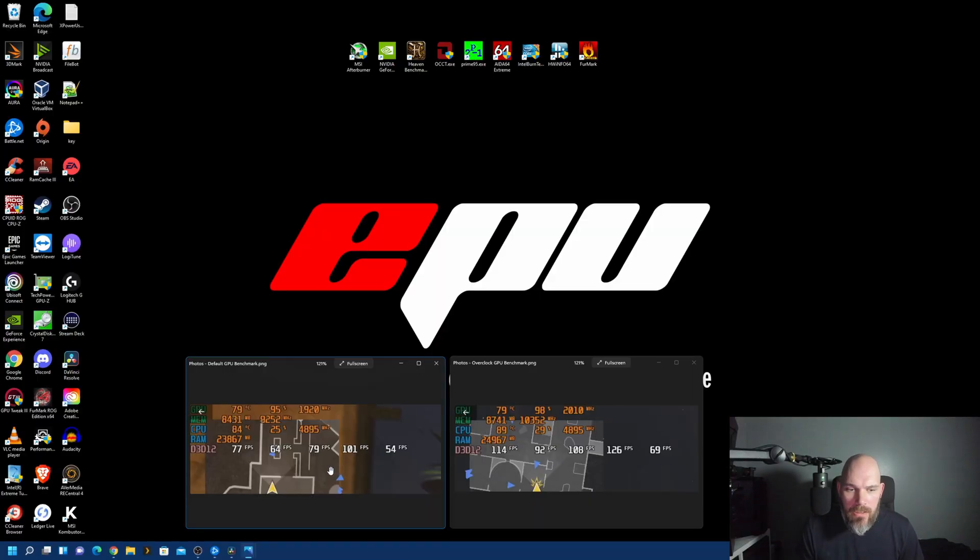As you can see here, our default GPU benchmark average frame rate was 79, low 64, high of 101, with a 1% low of 54. With the overclock, our average was 108, with a low of 92, a high of 126, and a 1% low of 69. So we're looking at a potential 20 to 30 frames per second difference with the overclock.